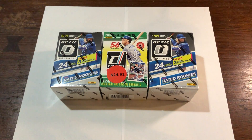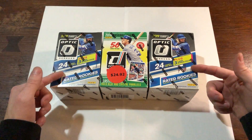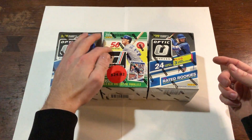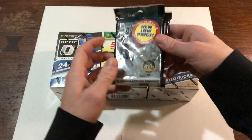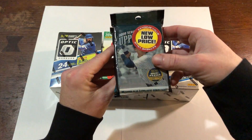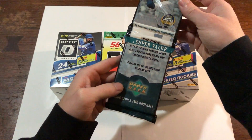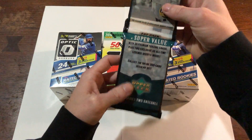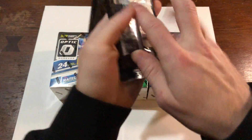Hello everybody, today we are going to be unboxing these blaster boxes of Donruss. I went a little Panini crazy today — we got two boxes of 2019 Optic, and there was a random box of 2018 Donruss sitting on the shelf, so I decided to grab that. We also got a random rack pack of 2006 Upper Deck Series 2.